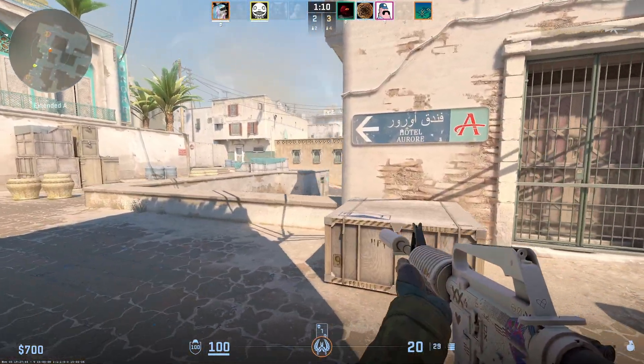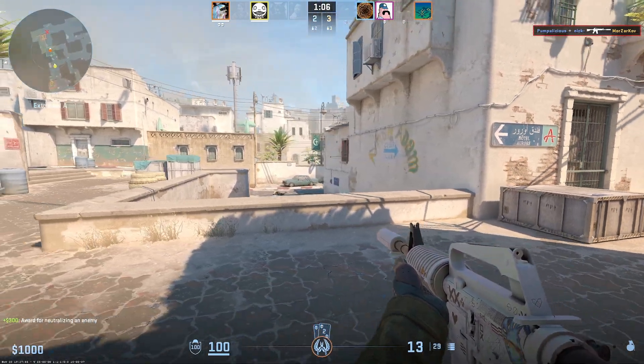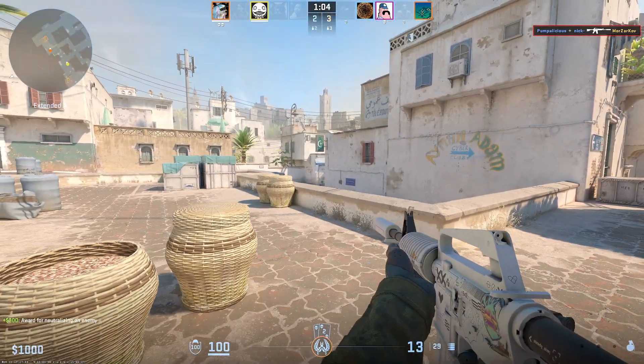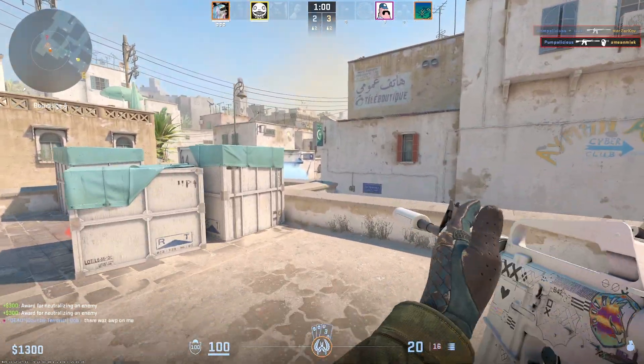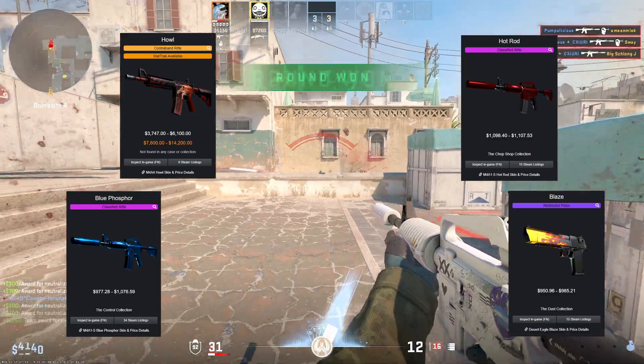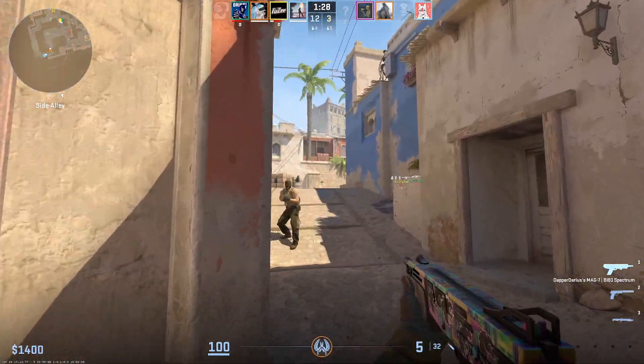Hey everyone! Like most people, I jumped back into CSGO right before the CS2 release, and a lot of my friends joined me. Of course, running the default skins got pretty boring pretty fast, and a lot of skins look super cool in CS2. Everyone knows that a lot of skins can be very expensive in CS2, but while a lot of skins are expensive, there are some great options to build a loadout on a budget.